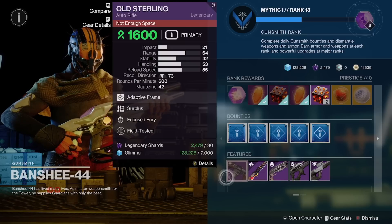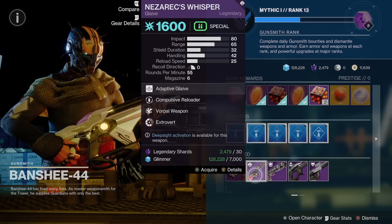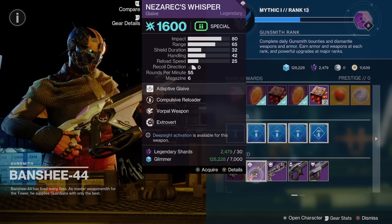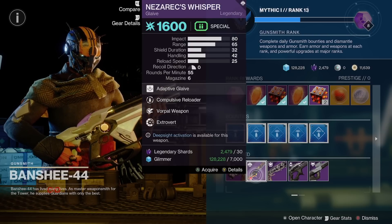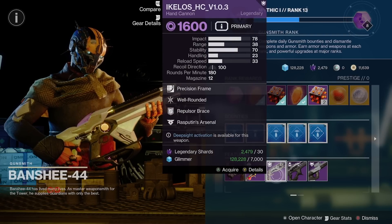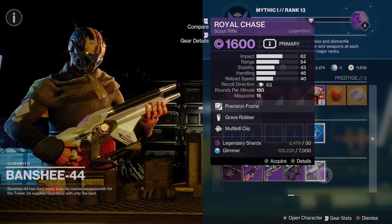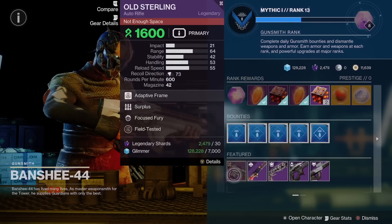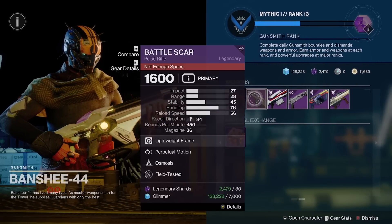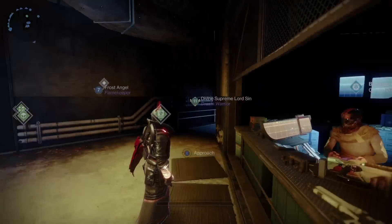Banshee-44's featured loot: we have an Old Sterling with Focus Fury, Field Tested, and Surplus. The Nezerax Whisper with Vorpal Weapon, Extrovert, and Compulsive Reloader — another Deep Sight Activation Weapon. The Achilles Hand Cannon with Repulsor Brace, Well-Rounded, and Rasputin's Arsenal. The Tarantula with Field Prep and Box Breathing. And the Royal Chase with Grave Robber and Multi-Kill Clip. Remember all of these rotate seven hours after the daily reset, and again on Tuesday. Nothing too standout from Banshee-44, but let me know in the comments if you're picking anything up.